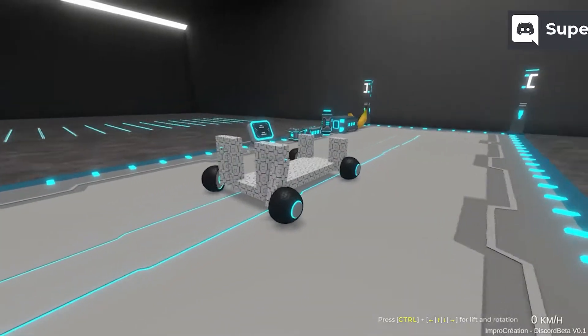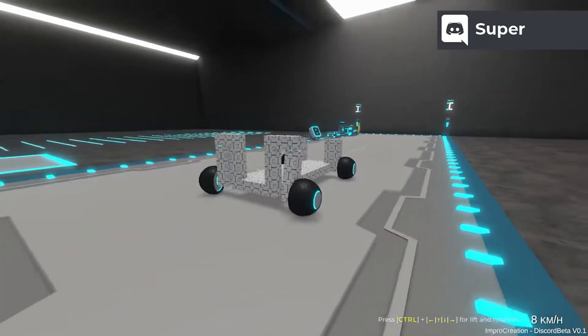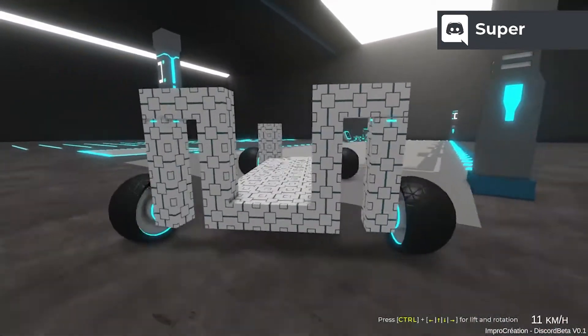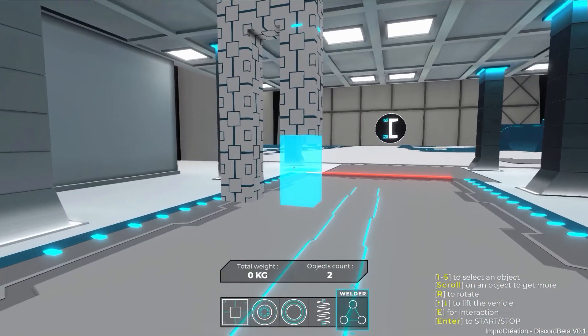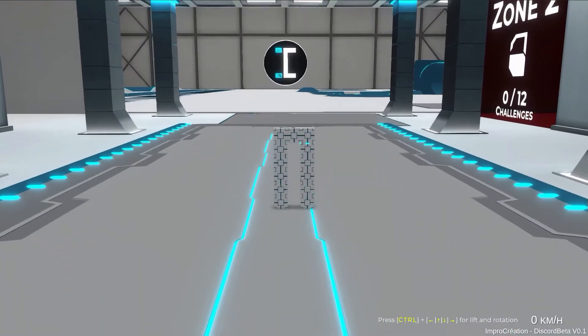There was also a problem where the steering wouldn't operate on the right axis. It turns out it was kind of a big problem — the orientation in which it was moving was in relation to the entire group of objects and not the joint itself. That is fine when you place only a couple of items, but if you start welding groups together it became a mess. Now it works as expected.